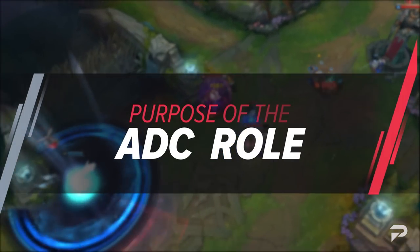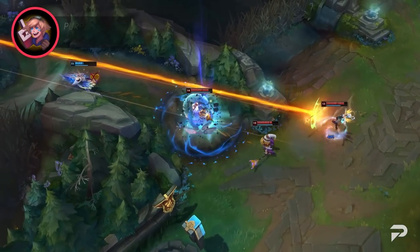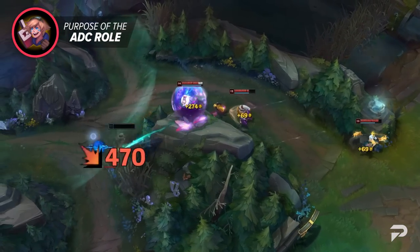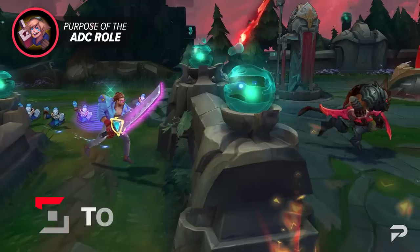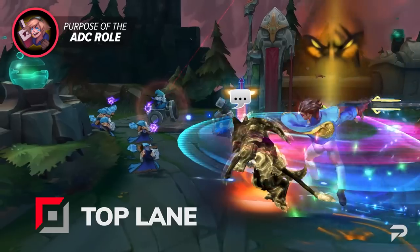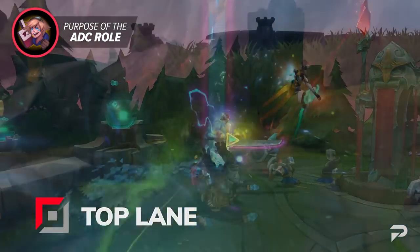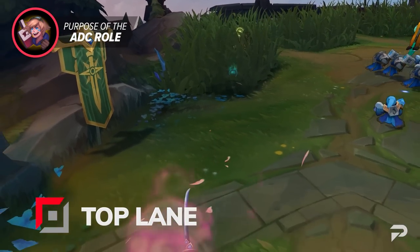Before we can dive into the actual guide of ADC, we have to understand what the role really means for the game. Every role in League serves an overall purpose and offers different play styles to fulfill said purpose. In the top lane, you've got the primary purpose of providing pressure — such as being a massive front line that can CC the enemy and tank for your team, or create pressure by split pushing and taking objectives by yourself.